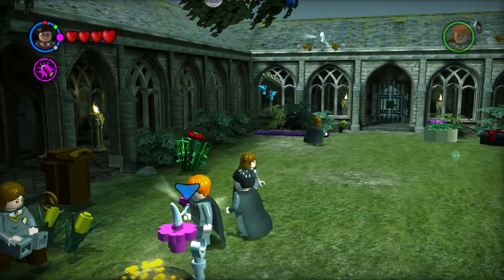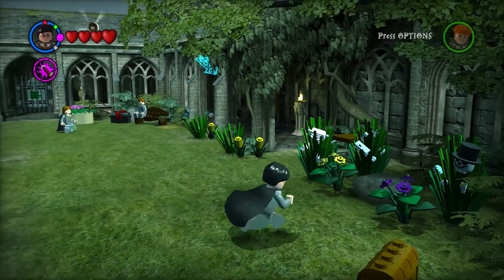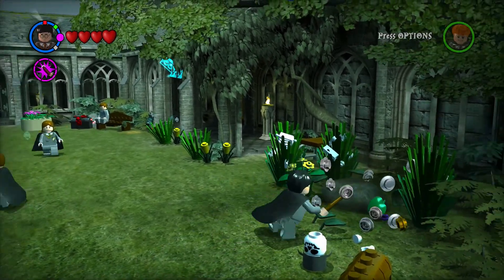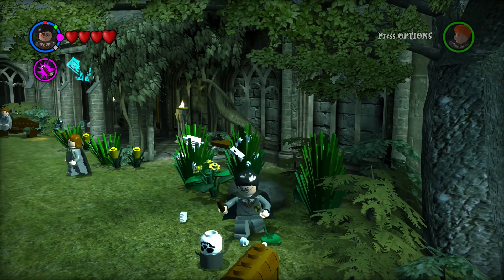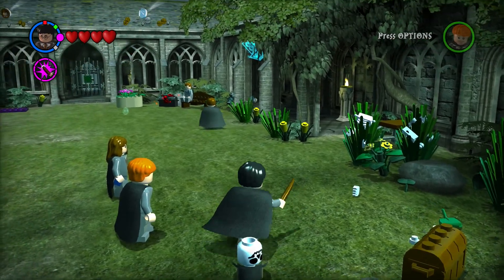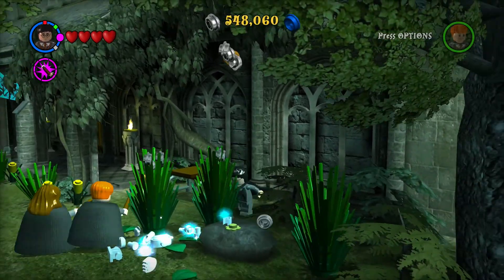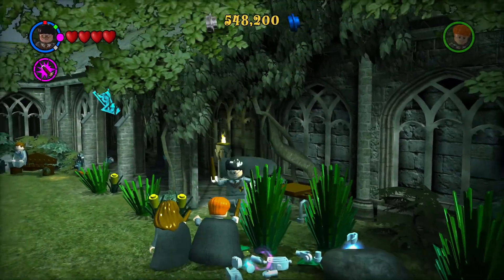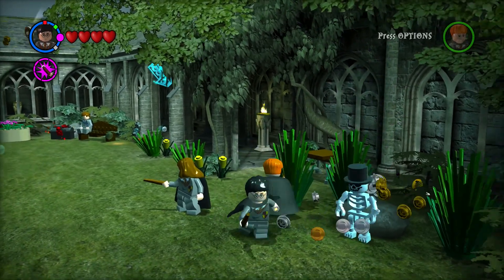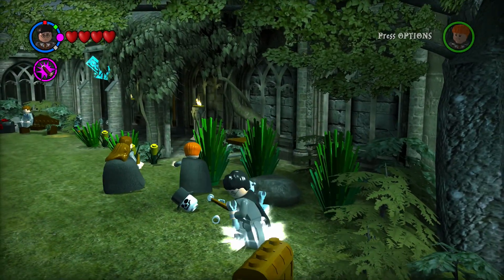Nice! Pick that up and put it in the cauldron. Perfect. There are parts of the skeleton here in the flowers. Let's put it back together and maybe it will give us its arm. Give me the arm — and we made the potion!